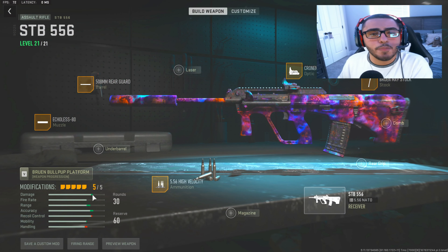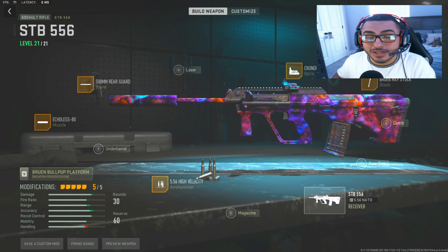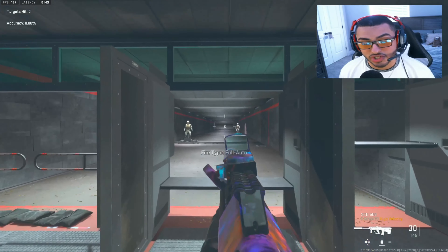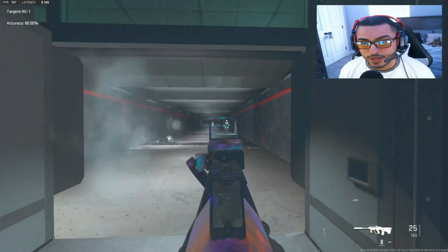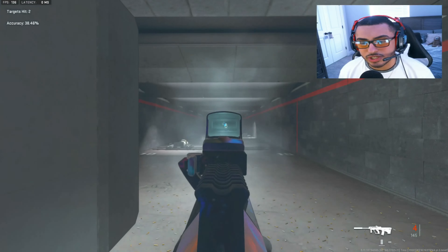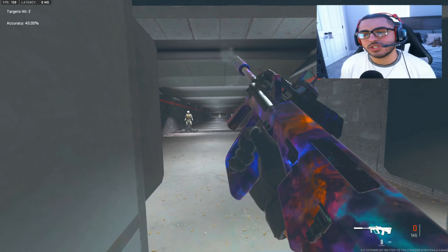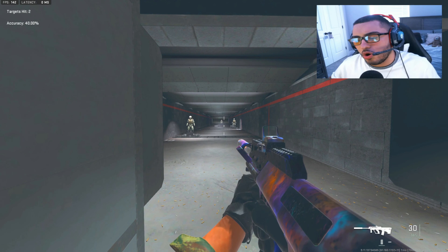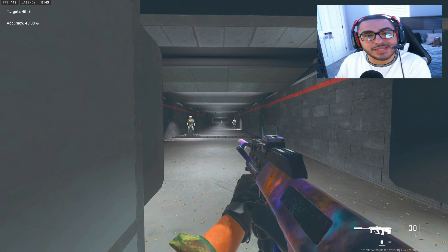Now we have all of our attachments. Let's take this gun to the fire range, see how it performs, and then we're going to go ahead and tune this baby up. ADS seems pretty good, damage seems pretty good as well — not too shabby. So far it's looking pretty good on damage range, recoil control, all those types of things. Let's go ahead and tune our attachments.